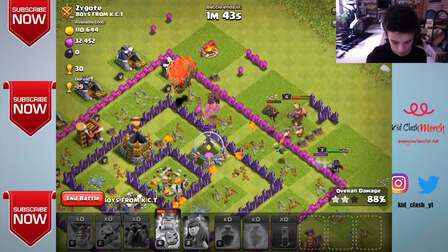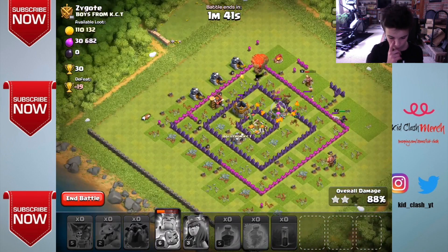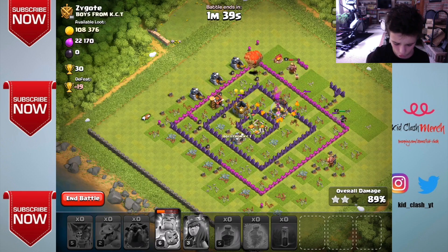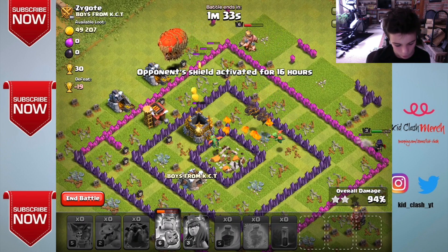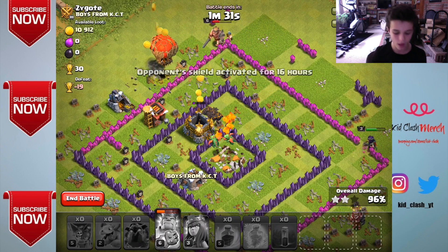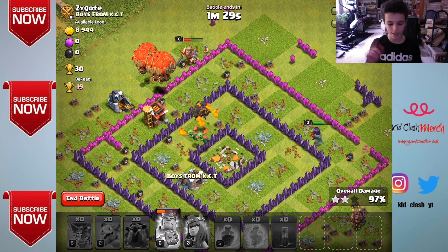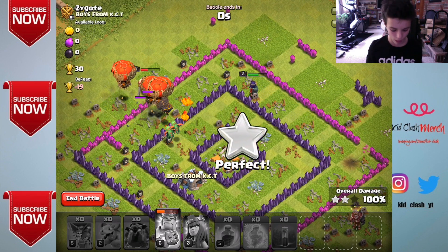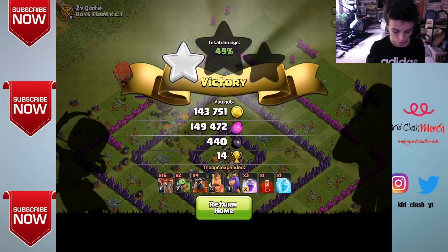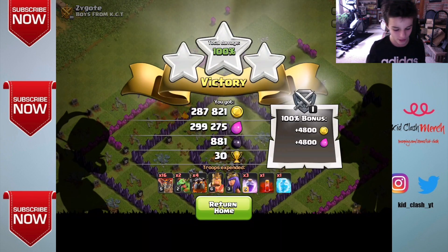Heroes are doing a great job — that was the last defense down, so it's just a matter of time before we get our three crown. Archer Queen, not sure what she's doing over there, but we are going to get all this nice loot. Hopefully we can get one of those magic items with the three crown, but I'm not quite sure. We got the three crown — let's see what happens. Doesn't look like we got a magic item.